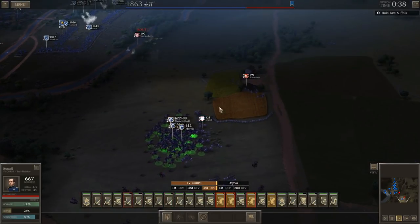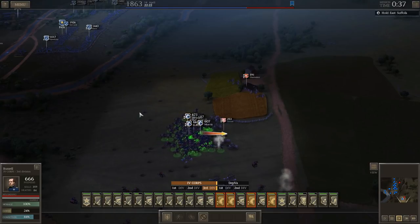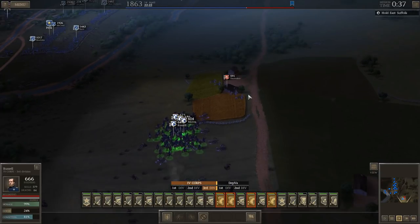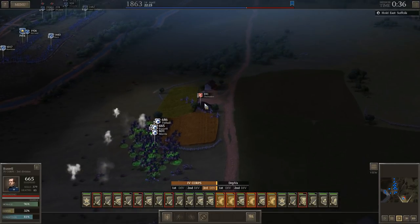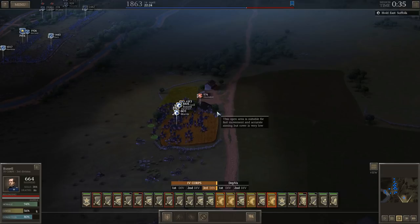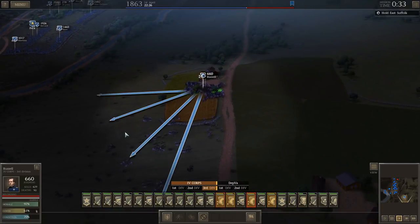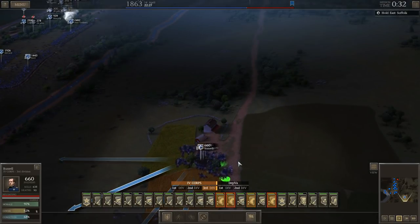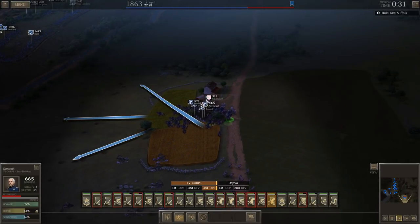Time to gobble up another battery and then hopefully another one after that. I just have to be careful of what's behind Shoemaker that I can't see — I'm sure there's more artillery back there. I can quickly disengage if it comes to it. Conditions are still pretty good. There are three 600-man artillery batteries and a thousand-man cavalry unit that have all been completely wiped out by my cavalry.